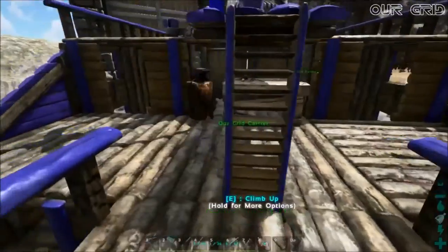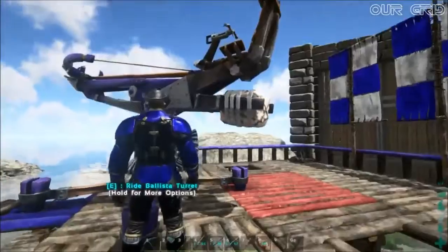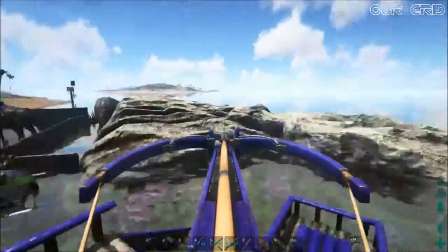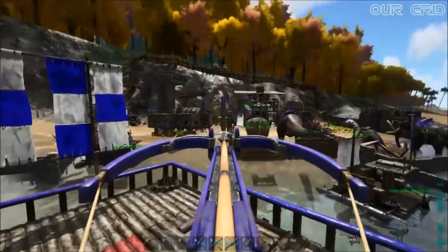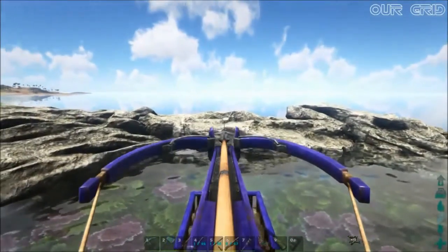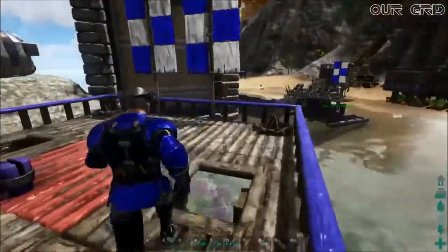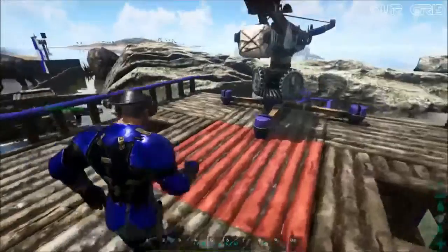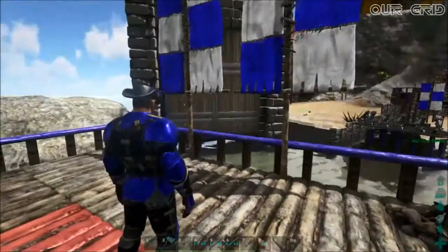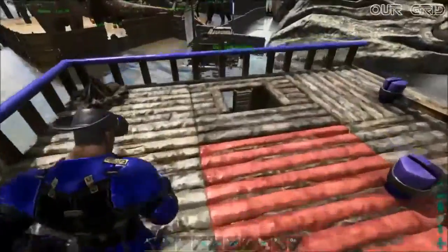Up here we have the ballista — this thing is pretty cool. Whatever you shoot with it is pretty much done; it works really well. We also have a landing platform for the birds — we can fit two birds up here — and we have our two tigers down below. There are campfires for cooking meat.